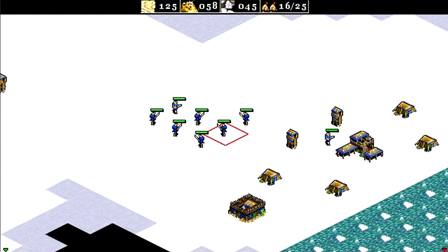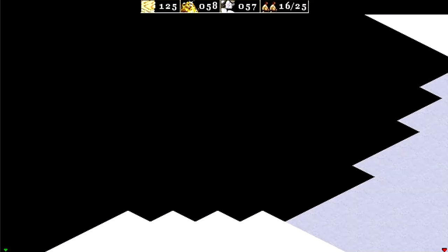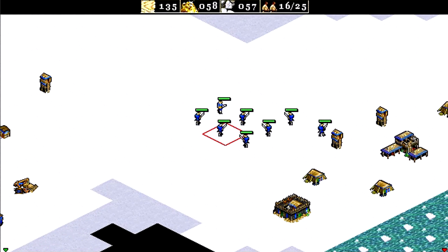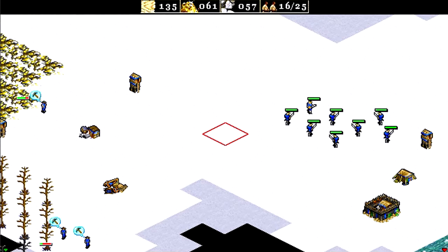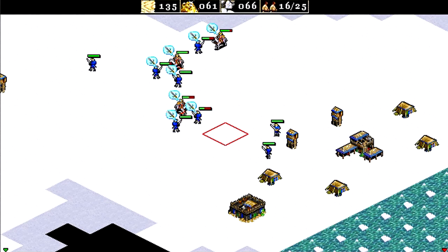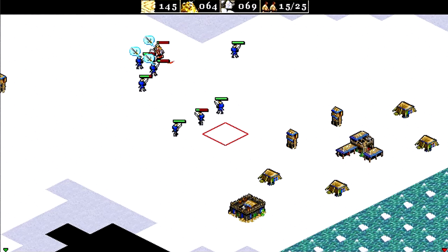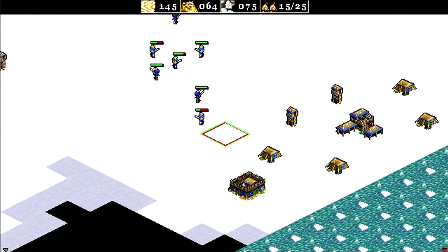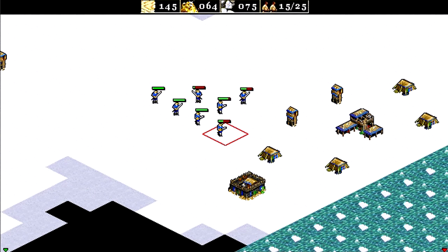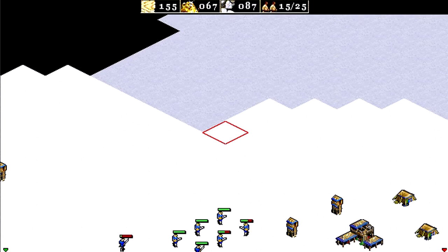That seems to work quite well. I don't really need stone for many things — I'm not going to build any castles in this mission. They're sending cavalry, which isn't great, but it's acceptable — we can deal with those. We've got the numbers. Retreat and recover. We're almost there with the stone, then we can send everyone to mine gold.